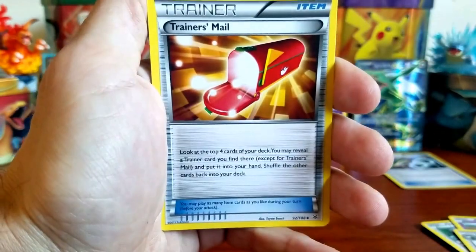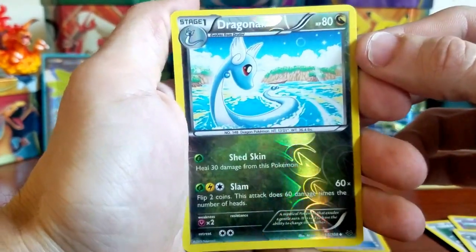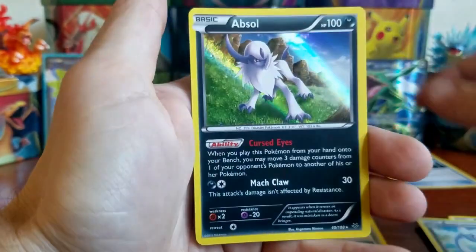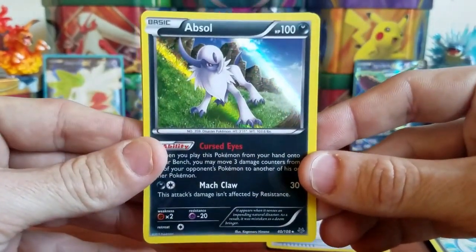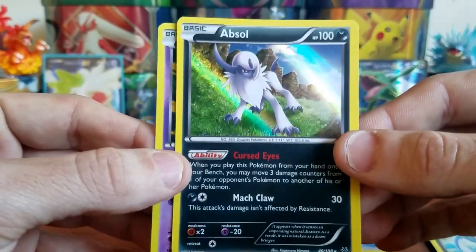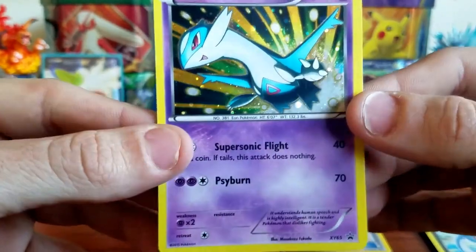We got a Trainer's Mail, so at least we got something out of this box. Our reverse holo is a Dragonair, which is an uncommon, and our final card for this opening is an Absol holographic — that's a nice card! At least we didn't go zero for four. We did not get a Shaymin or Rayquaza, but I guess that's the name of the game when we go shaman hunting. The only two pulls we got were the Absol holographic and the Latios Black Star Promo XY number 65.